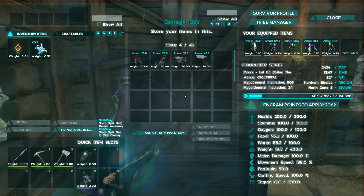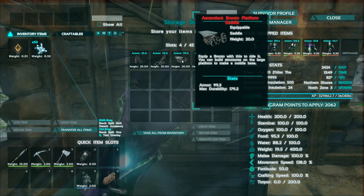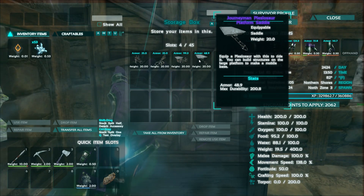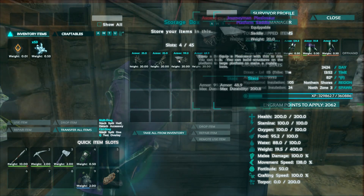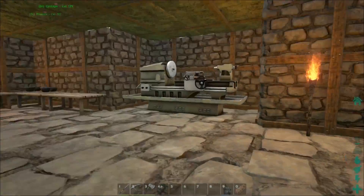Let's go ahead and open this up. You'll see two platform saddles — one is an Ascendant Bronto platform saddle and the other one is a Journeyman Plesio saddle. So that is really cool. This one has an armor rating of 48, this one has an armor rating of 99. Both of those are really, really cool.